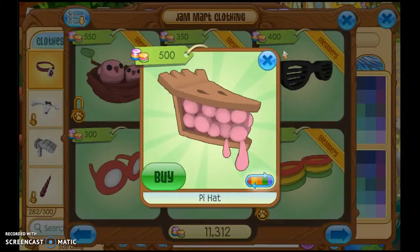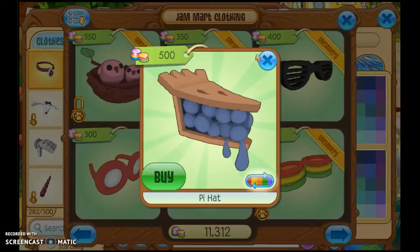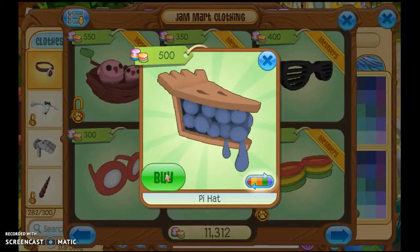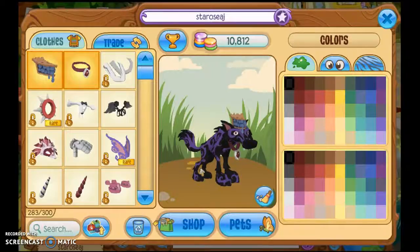Then what you do next is buy a pie hat like this one. If you're a boy then you have to buy it this color, and if you're a girl then you have to buy it this color. So of course I'm going to buy it this color, and you have to wear this.